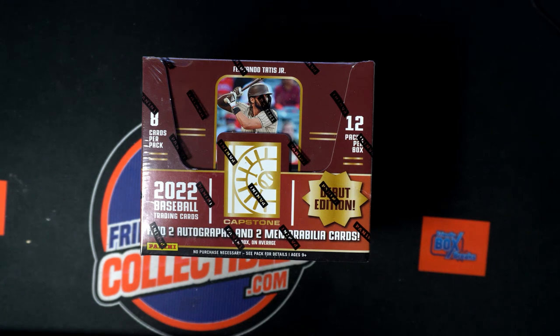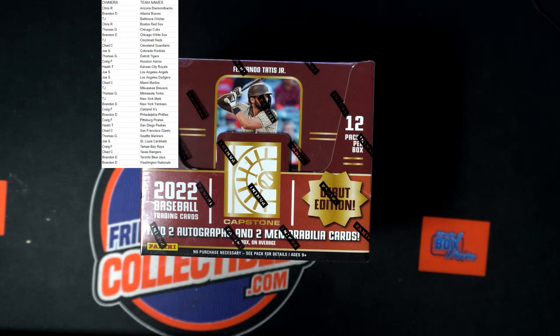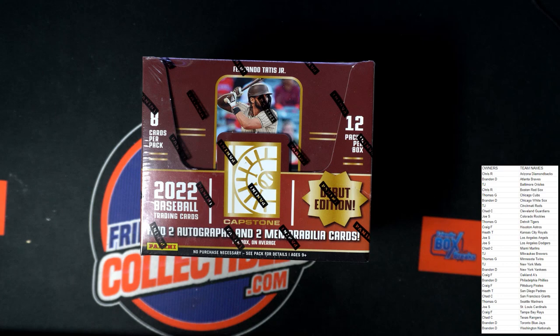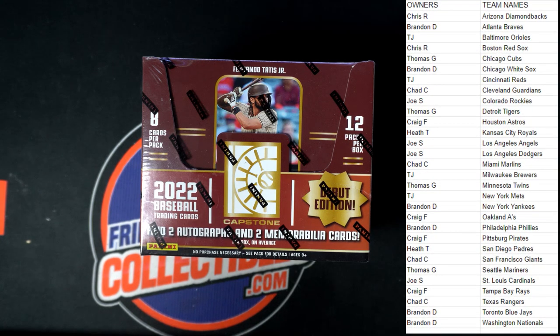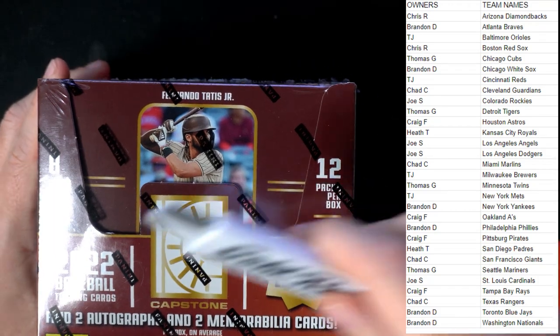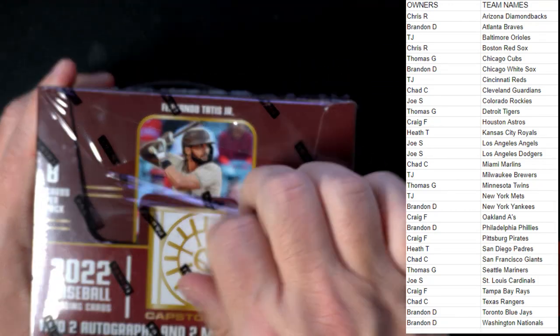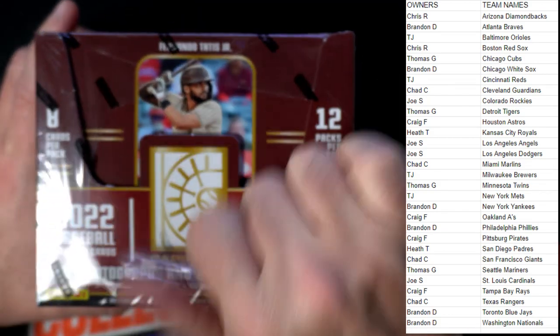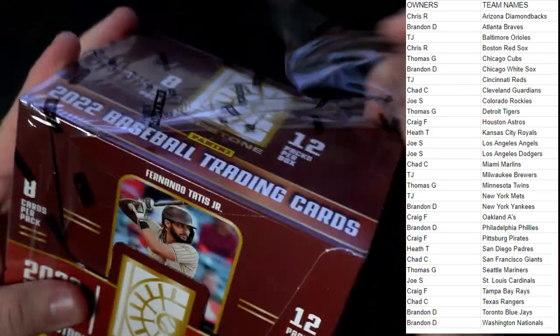We're gonna chop it up — looking for the luxury sweet gold coming out of Capstone, one per box, and there's four luxury sweet reds per box. TJ says 'what a bad draw' — you don't know if it's bad yet until you see what's in the box. You can have all kinds of super fragilistic refractors in here, you never know.